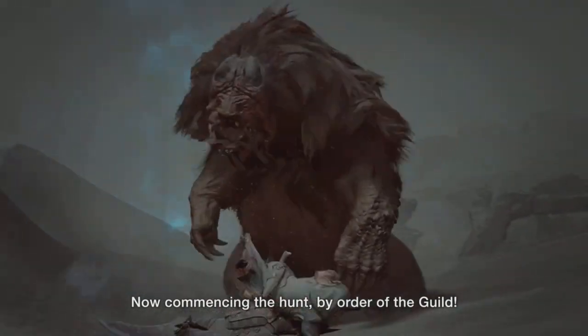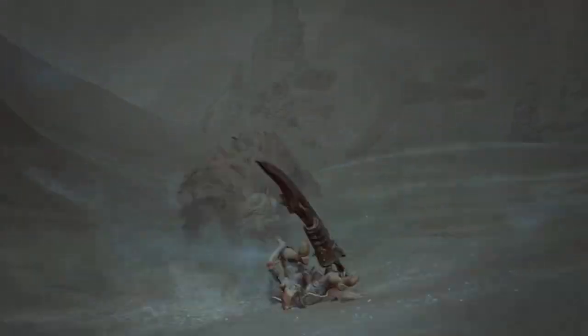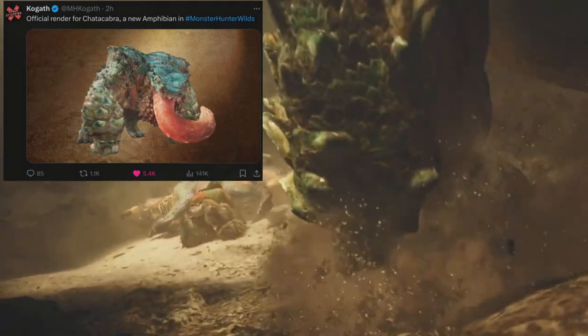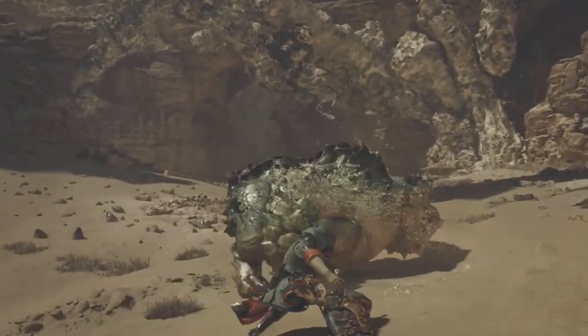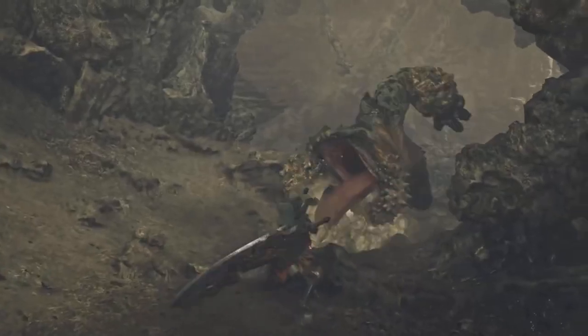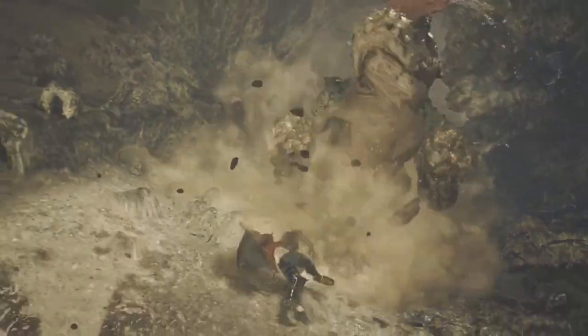We got our first ever hunt. We got the greatsword, we got the monster's attack, we got some new attacks, it hit us, we got the superman dive back. Then we see another new monster called Chatacabra, a new amphibian type monster. This monster seems to have adhesive saliva because you can see rocks stick to his arm after he licks them.